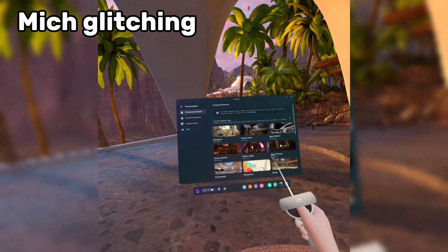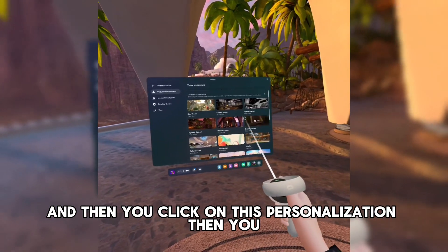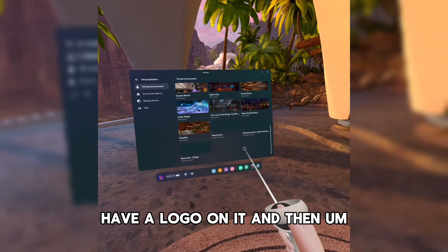You don't go there, you go to — and then you click on this, personalization, and then you have a logo on it.